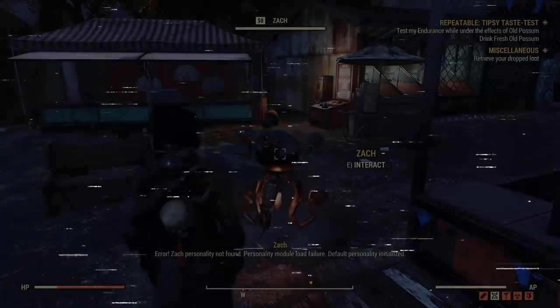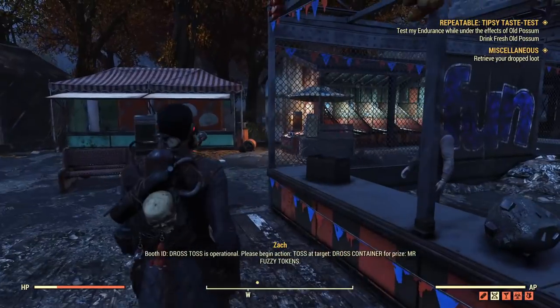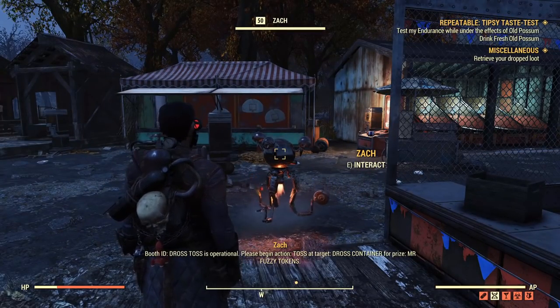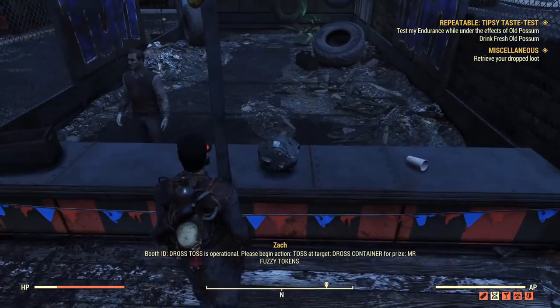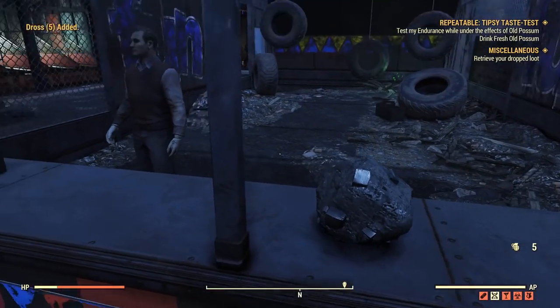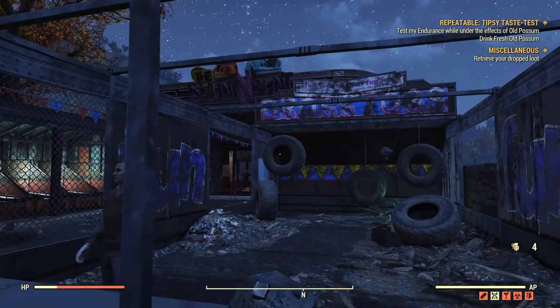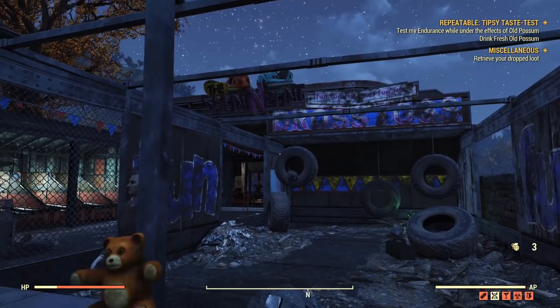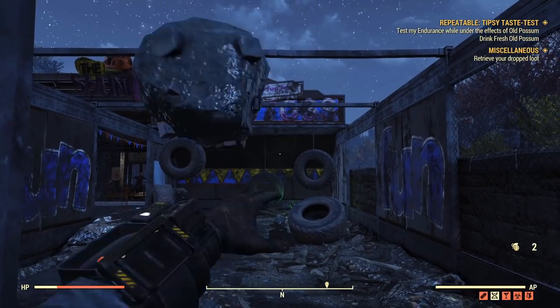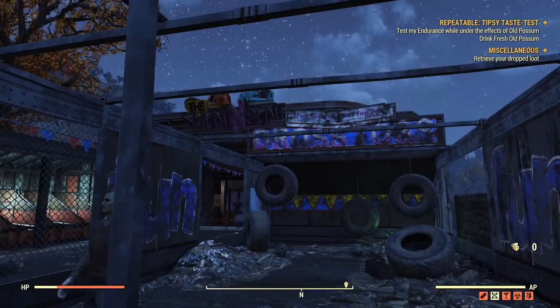You're literally taking part in carnival games. The first is Dross Toss. You speak to the relevant Mr. Handy, pick up the stone object — the dross — that gets highlighted, and then toss it like grenades through the rings. I'll be honest, I don't think it actually matters if you get them through the holes, as long as you throw all the stones given — five in total.